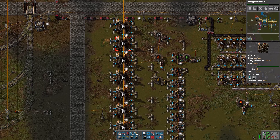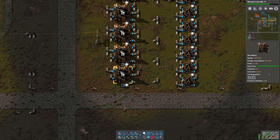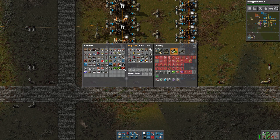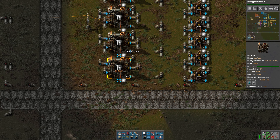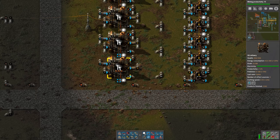We're going to add productivity modules to all of our refineries first, and eventually hit everything. Each refinery holds three modules. The productivity module has a speed penalty of minus 15% each and gives a 4% productivity boost. Control-left-clicking will automatically load all three modules, giving us plus 12% productivity. When the purple bar fills up, we'll get extra oil and petroleum for free - 12% more fluids, allowing us to use less crude oil for the same output.